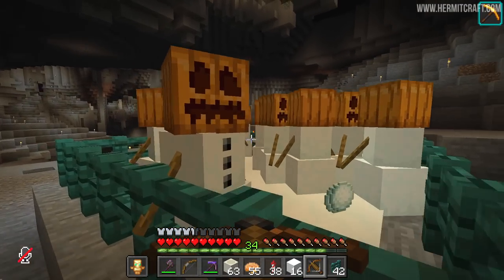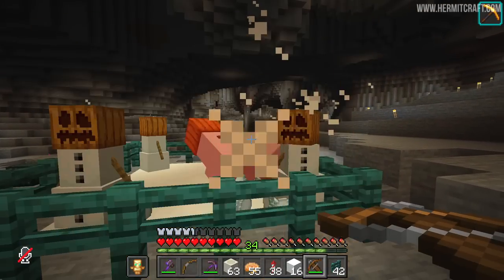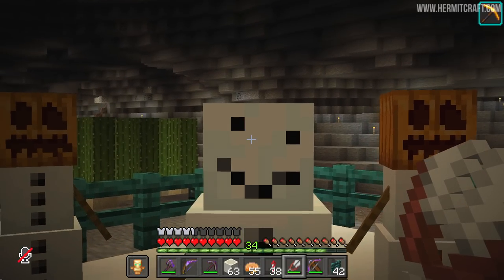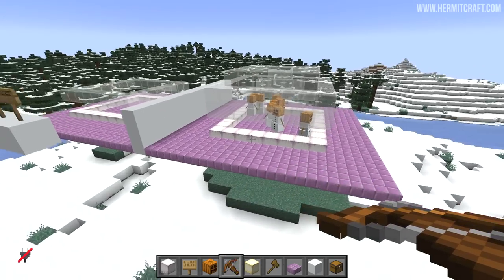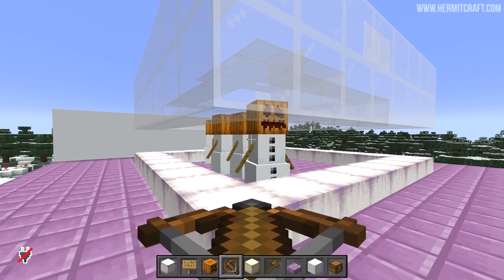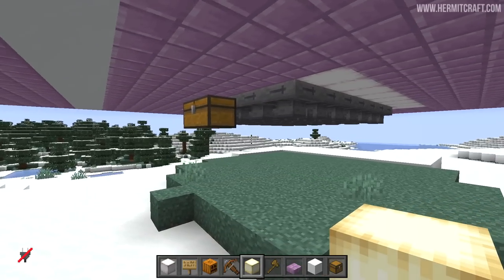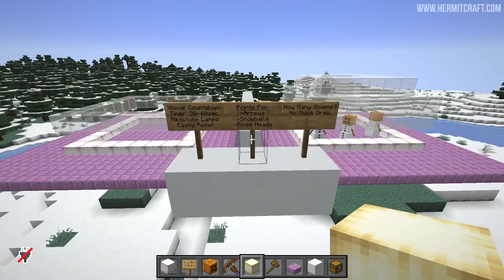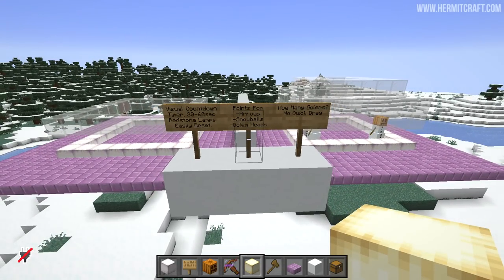If you've got any ideas — anything we could add to this to make it more interesting — be sure to leave a comment down below. I almost forgot about that old face, totally forgot about that guy. These drop snowballs and on occasion they'll also drop their head. So down below we can pick up those items and it could potentially be used in a scoring system. I jotted down some notes and maybe this will get developed into a minigame.